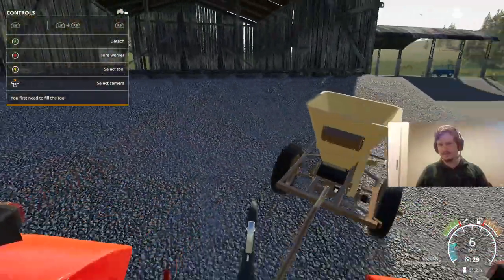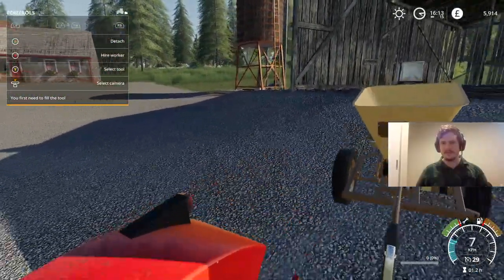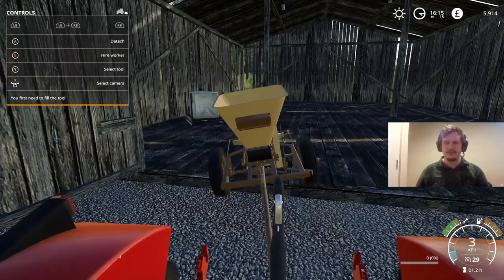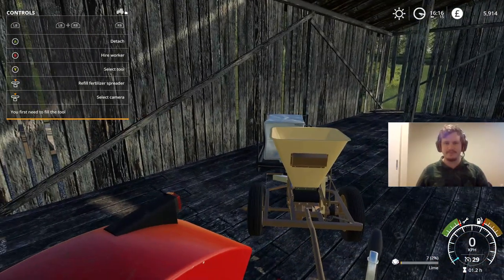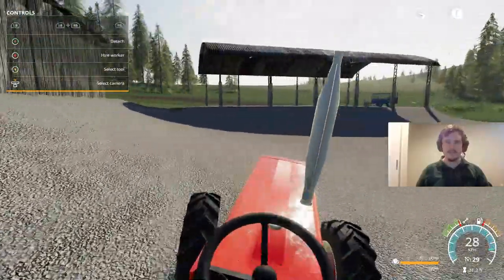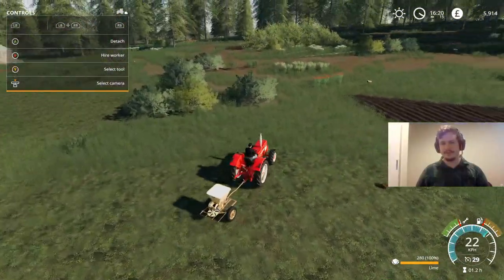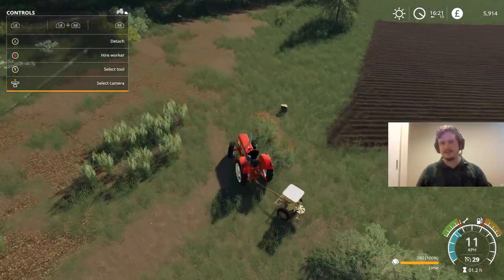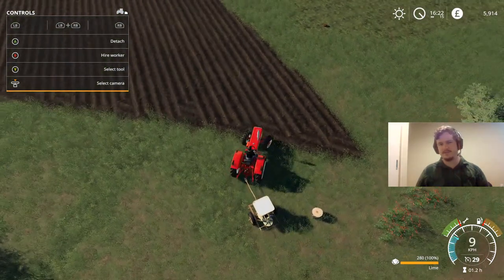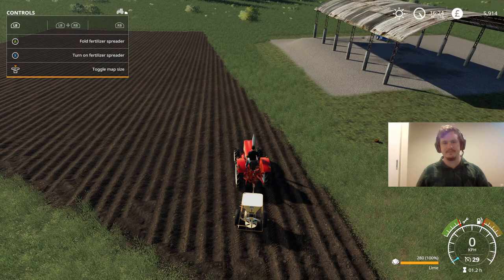It is going to be a little bit of a hassle taking this back to the shed every time we need to fill it up, but we just don't have the means to be dragging the lime bag around the farm on our own. Now for the fun part — actually spreading this stuff around. I do need to get a shovel and the chainsaw or something to get rid of those stumps, because that really isn't an ideal situation. But let's get into it.